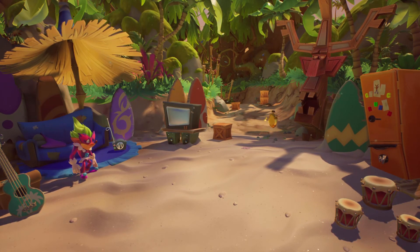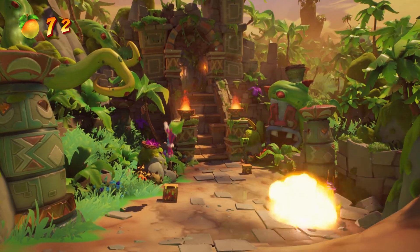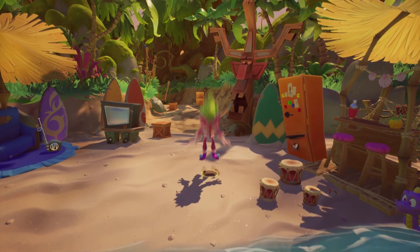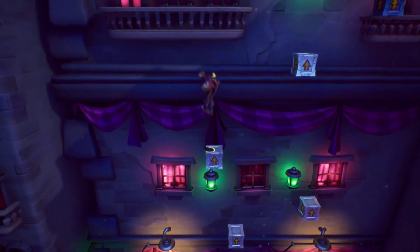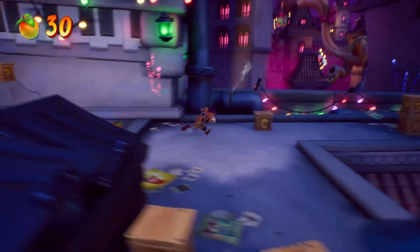In terms of options for attack, you have a spin and a slide. Also you can bounce off their heads. For platforming, you have a jump, a double jump, and a slide or crouch into a double jump. Landing on top of a box or certain other objects will bounce you up in the air and you can control the height of it. Those are the basics for yourself.